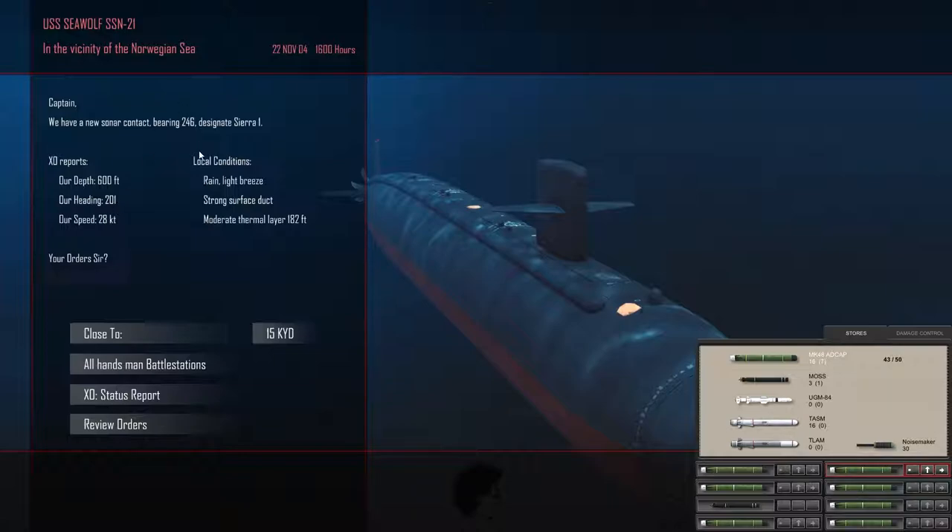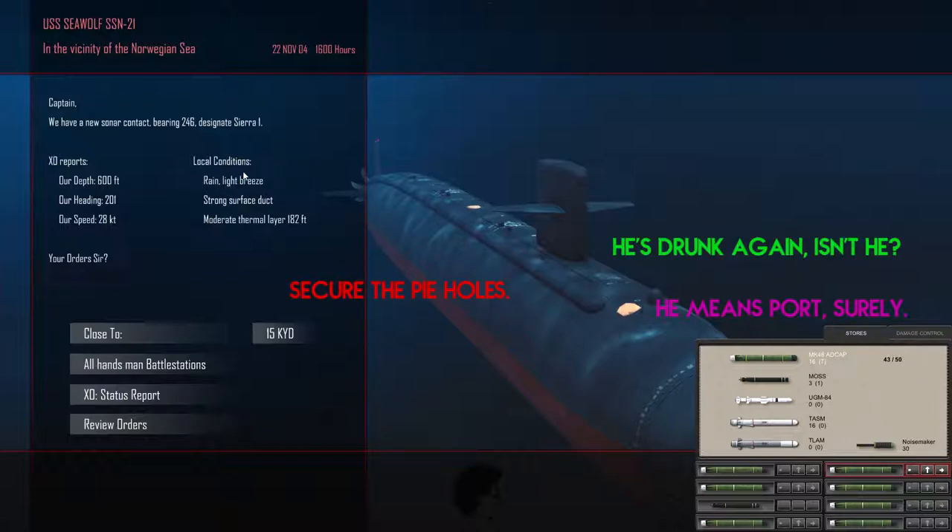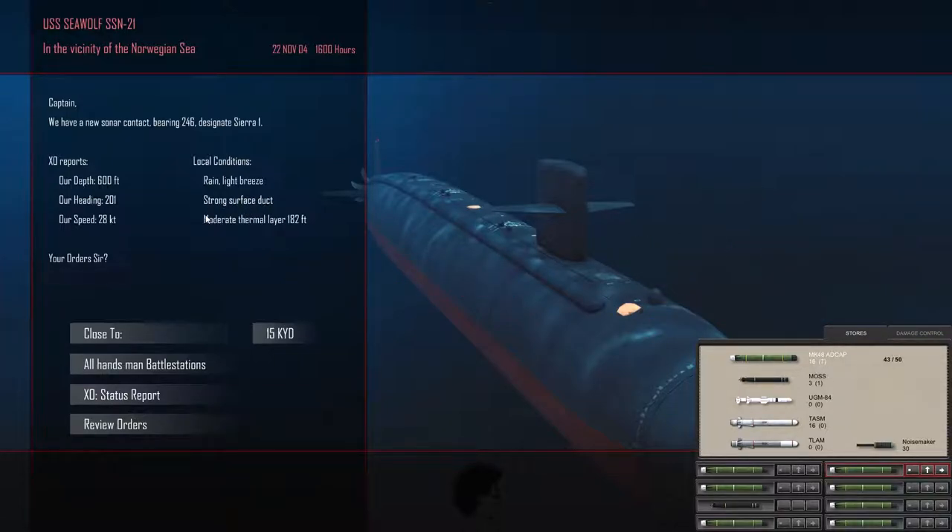They'll be slightly off to our port by about 45 degrees, which will be good for towed array. Light breeze and rain on the surface with a strong duct and a moderate thermal layer at 182, so we might be able to get them early. The key will be bleeding off speed - we're going to close to 15,000 yards to engage, and then immediately go silent.